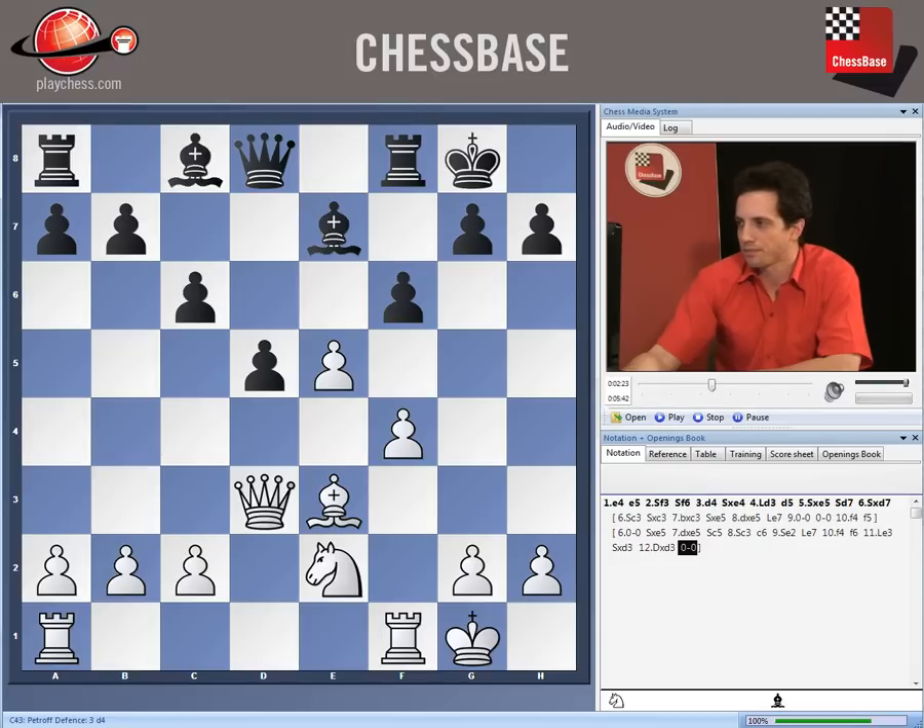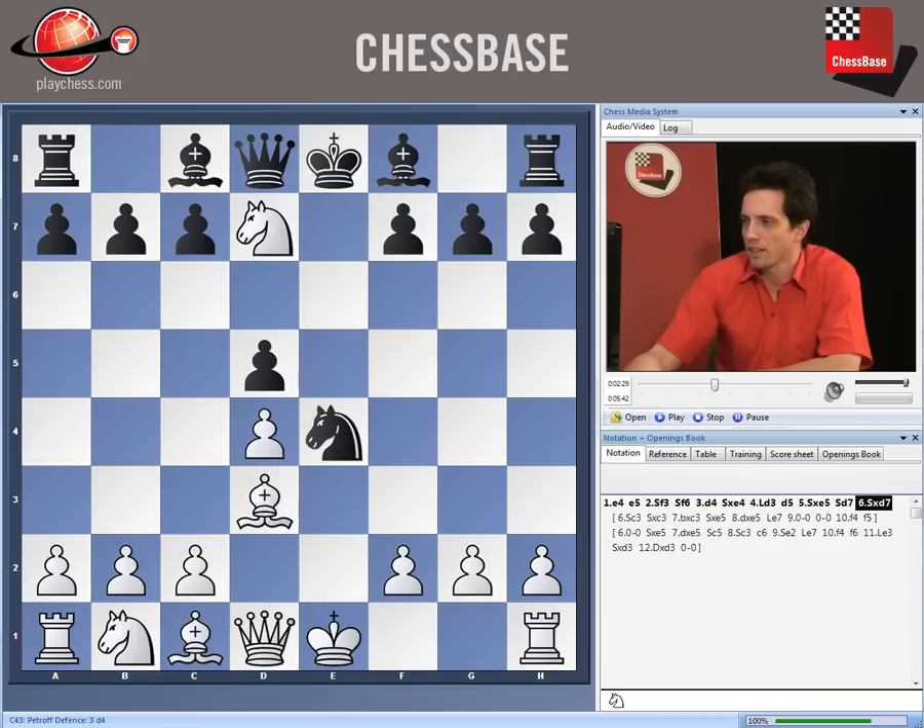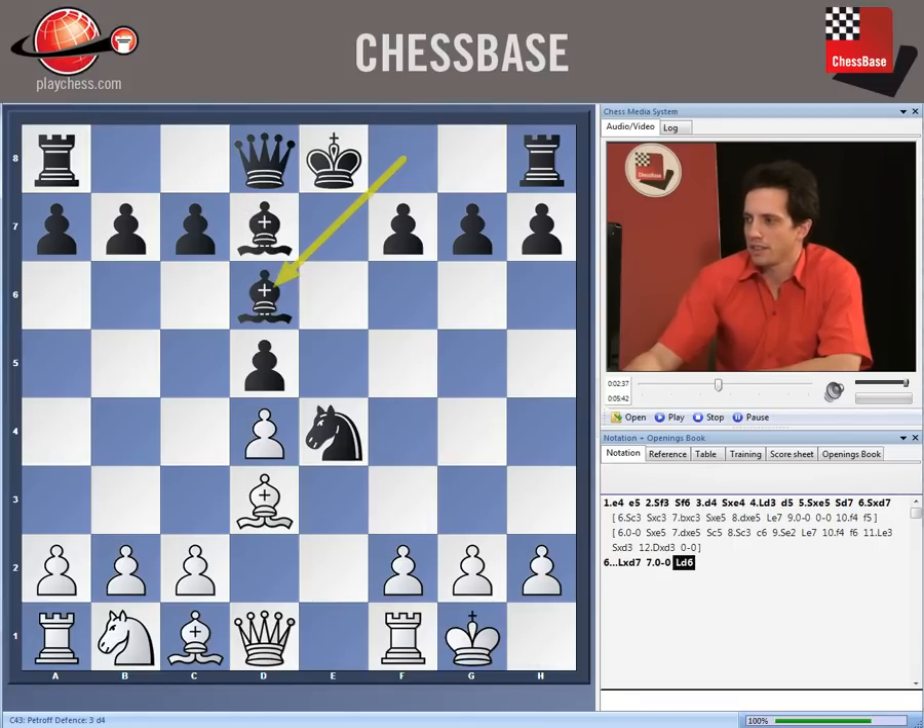So after Knight takes d7 on move six, Bishop takes d7, short castle, Bishop d6 — the main line for white is c4, which will be the topic of our next clip. But let's first see what happens after Knight c3.